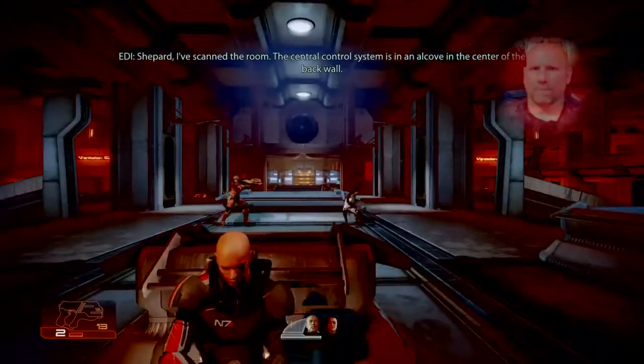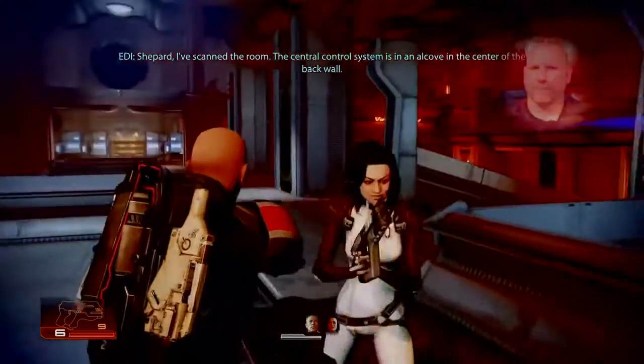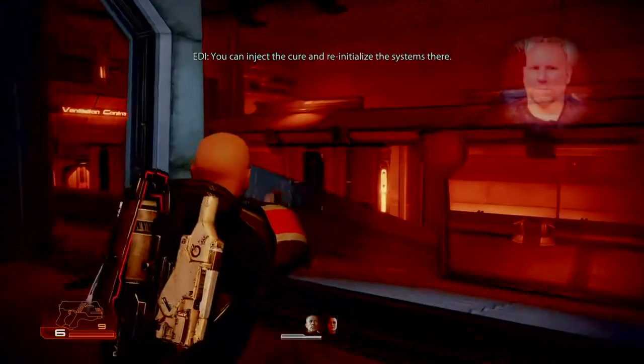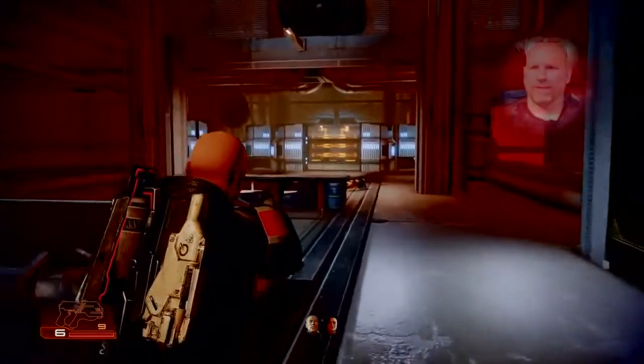Tempered, I've scanned the room. The central control system is in an alcove in the center of the back wall. You can inject the cure and re-initialize the systems there. Thank you, Edie.